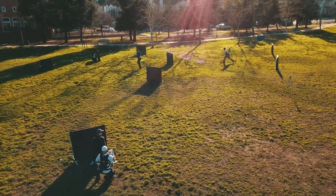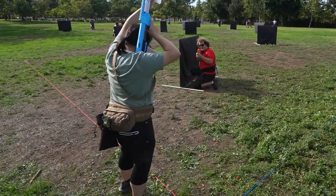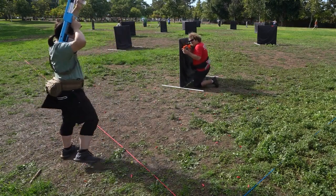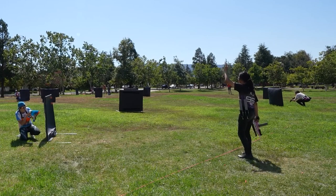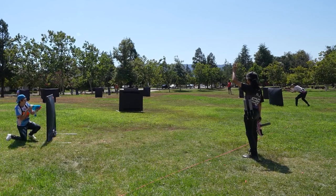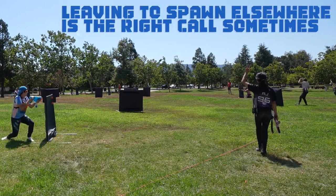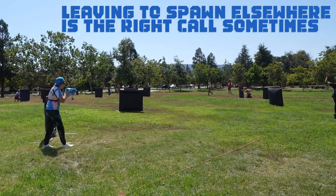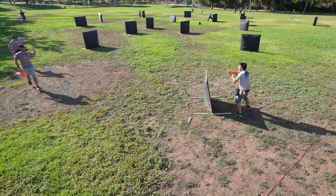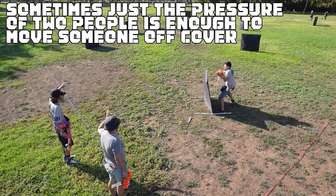Let's talk basic strategy and pitfalls to avoid. The first big pitfall that many new teams encounter is getting stuck in corner standoffs. There are times when they make sense — if your team has control of the middle hill timer, forcing an opposing player in a strong position to stay occupied can benefit you. But if the opposing team controls the middle hill and you're standing at the corner not impacting the field, you're better off bringing multiple people to trade for that corner, as it's nearly impossible to win a 1v1 against someone with their blaster already aimed at you.